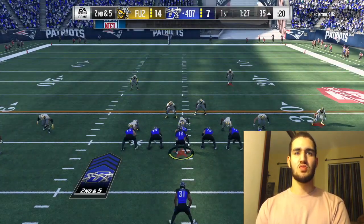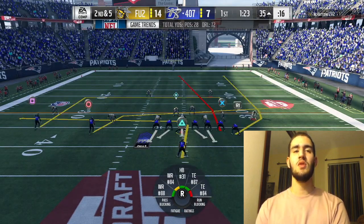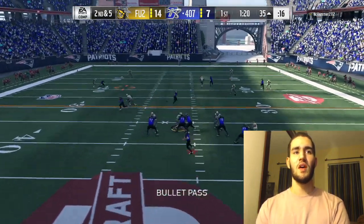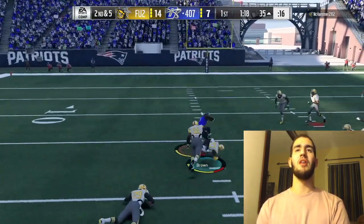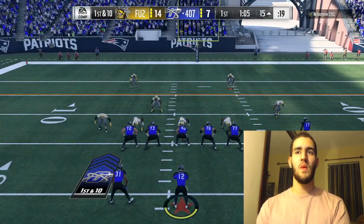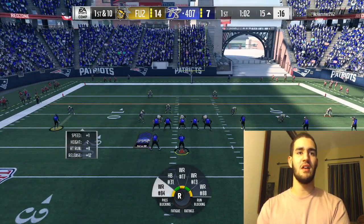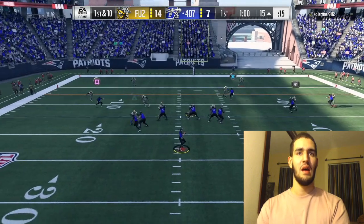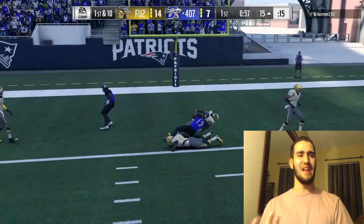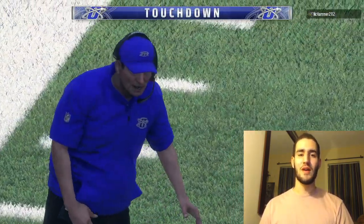Second and five, I really like this play — I feel like Gronk can get open. Antonio Brown is wide open, nice pass, 20-yard gain. 15 yards away, we run a double post with Michael Thomas on a slant and Antonio Brown down the middle. Michael Thomas wide open down the middle for the touchdown — that's two touchdowns in less than two minutes for Michael Thomas! Keep on doing what you're doing.